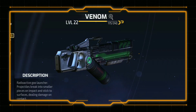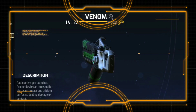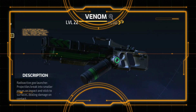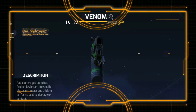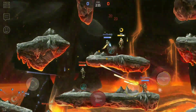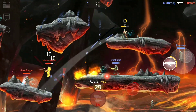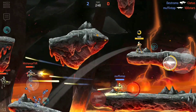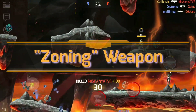This weird weapon is a radioactive goo launcher. The projectiles that it fires break into smaller globules on impact and stick to surfaces, dealing damage on contact. Unlike more direct damage dealers where you aim in the approximate direction of your opponent and pull the trigger, the Venom is more of a support weapon — specifically, I like to refer to it as a zoning weapon.